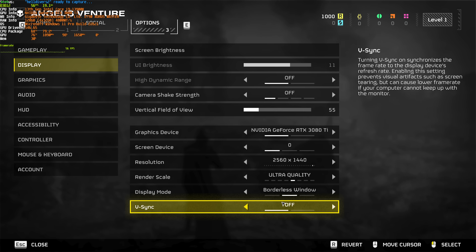VSync should definitely be set to off, especially if you're benchmarking performance, so your frames aren't limited to your monitor's refresh rate — say 60 FPS. You should only enable VSync if you're encountering screen tearing, where the top and bottom half of your monitor don't seem to be matching up.